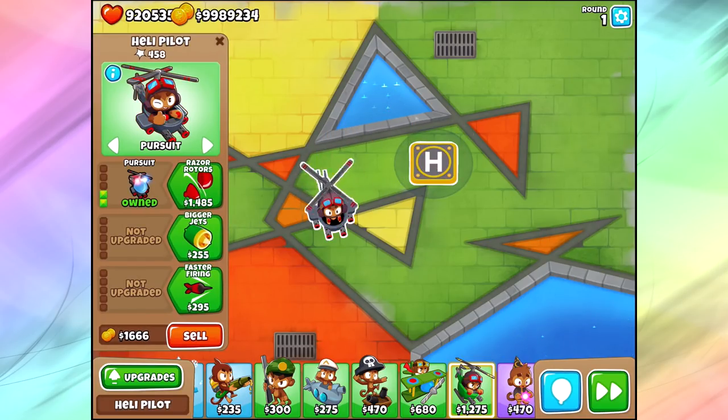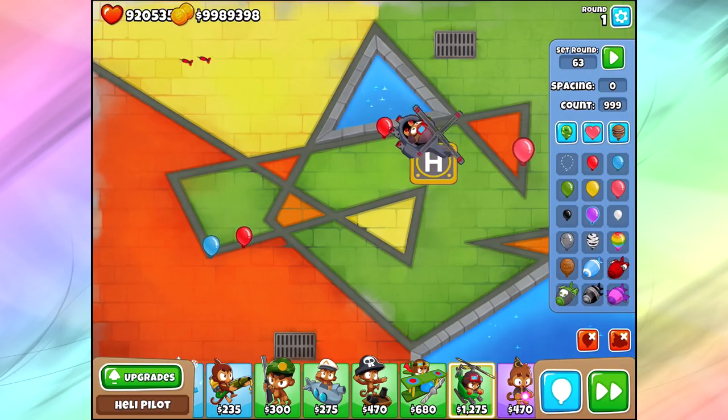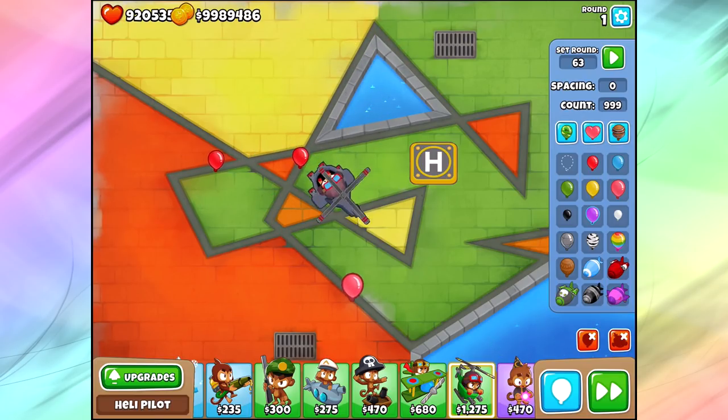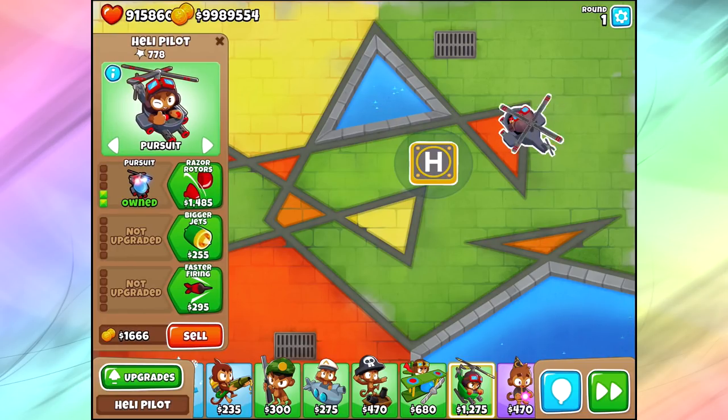Moving on to Pursue — this is sort of goofy. They went from adding extra darts to giving us a targeting priority in the second tier top path. It doesn't increase our popping power at all, but now we can just chase balloons around the entire map without having to control it. This guy is pretty reasonably quick, but not quite as quick as the pink balloons. I wish pursuit were a little bit smarter, especially because it leads into Razor Rotors, and those two don't mix well at all.